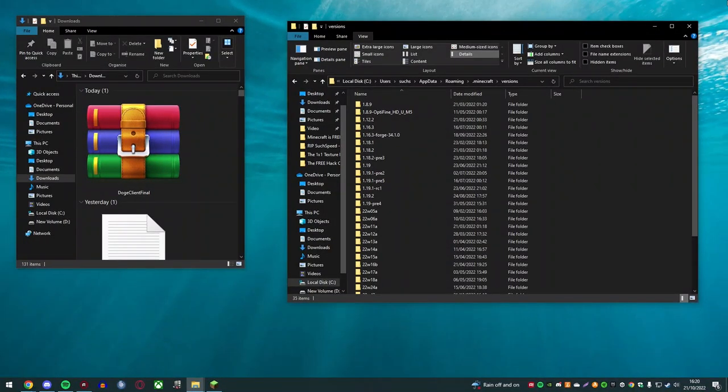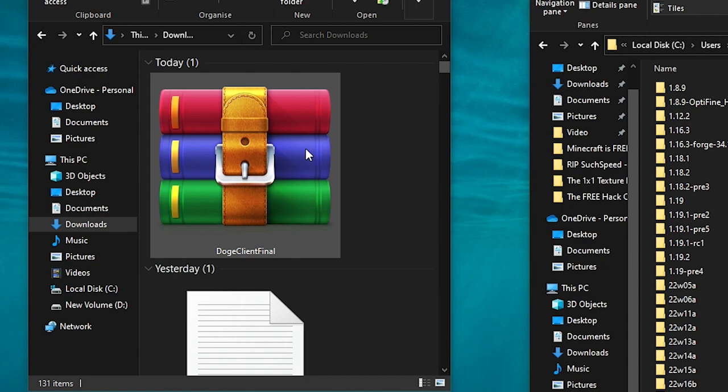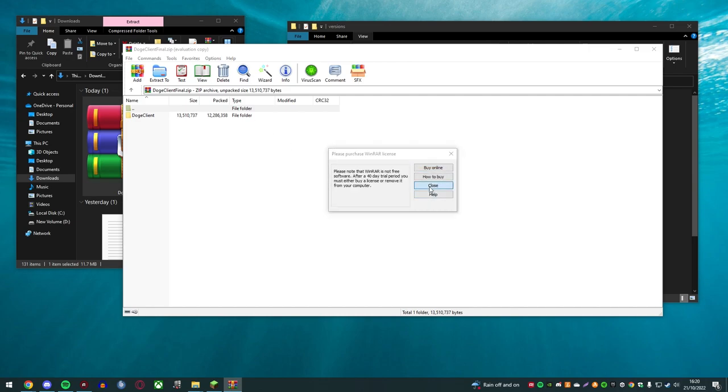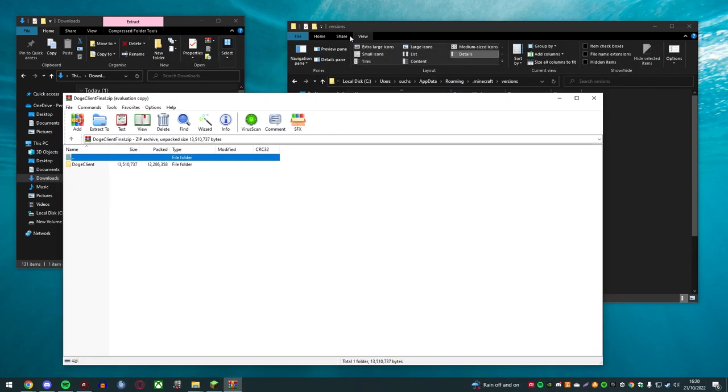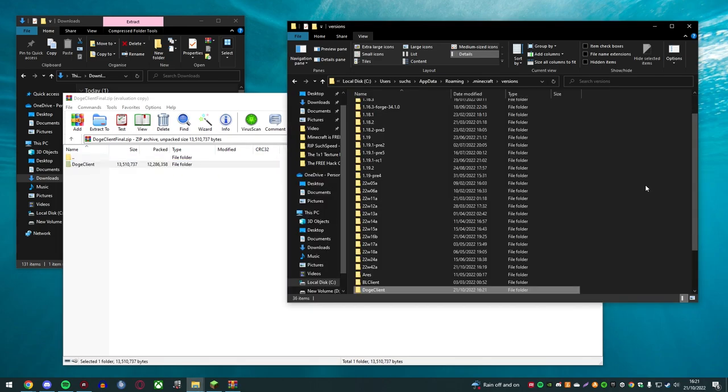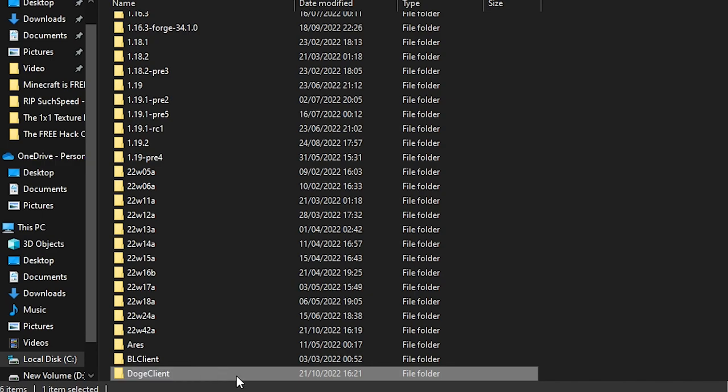We are on my desktop and we have the Doge client downloaded. I haven't used this client in years. It's in our downloads folder, so we're going to open it up. It opens up into a WinRAR. I don't really remember how to do this, but I assume I just need to drag this into here — and there it should be. The Doge client is right here.